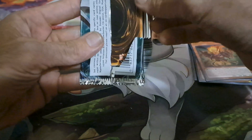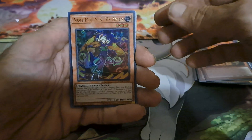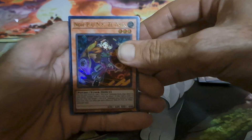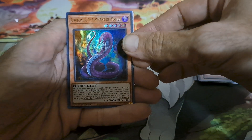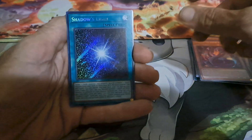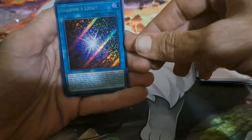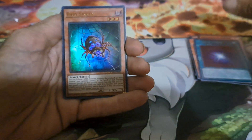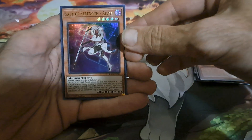Alright, on to the final pack. Let's see if we get some last pack magic. Please let me know if I got anything valuable or playable. Got the No-Punk Z-Emmin, Urubanus The Avatar of Malice, Shadows Light — I love these holographic ones, it's like a rainbow effect almost — The Baby Spider, and Sage of Strength Akash.